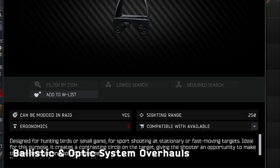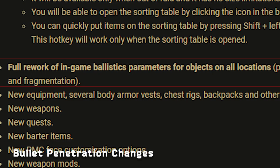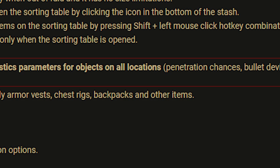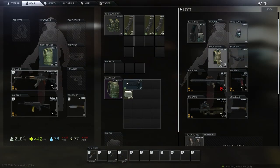Ballistics and optics both got complete overhauls, with many optics in the game now being usable when they were previously considered garbage. Many of the surfaces you can shoot through now have completely retuned penetration ballistics, and bullet fragmentation has been reworked. I'm looking forward to updated information on this from community members such as No Food After Midnight who can really break this down for us.